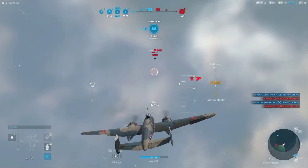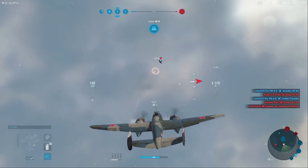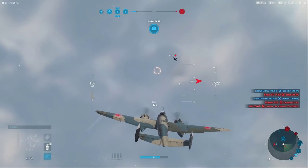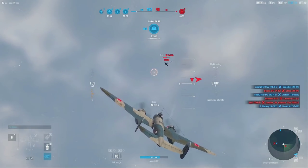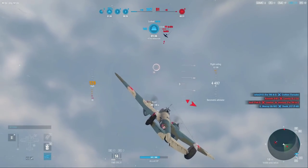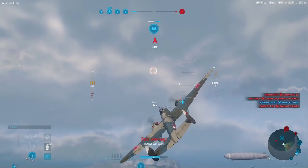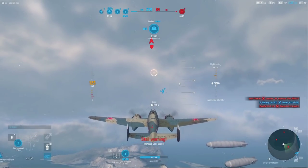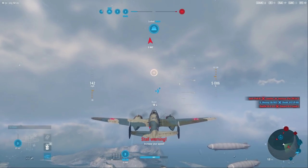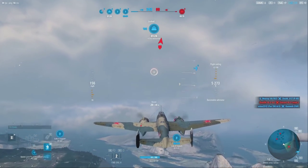We're going to do something a little crazy here — going up after a B-17. Now this is a Delta, so it's only tier five, but we do have a forward firing gun which means we have a capability to counter this aircraft to a certain degree. He is most likely going to be turning back to try to take this zone, so we're going to wait for him to make that move.